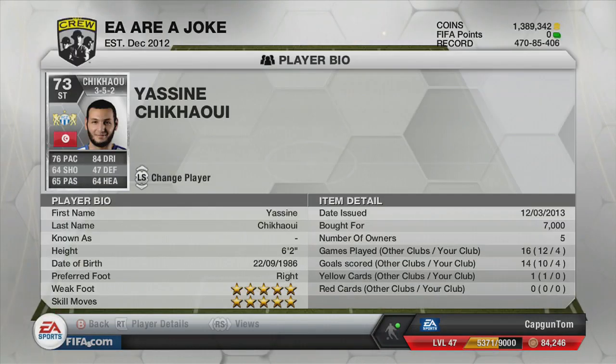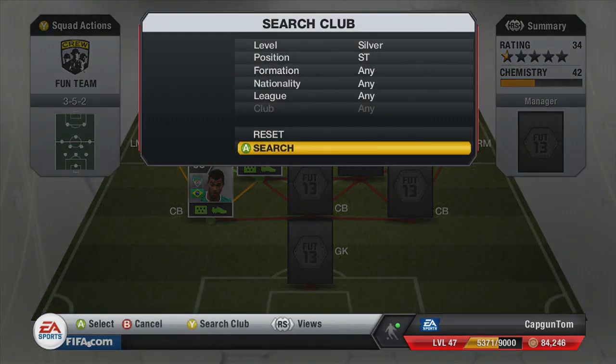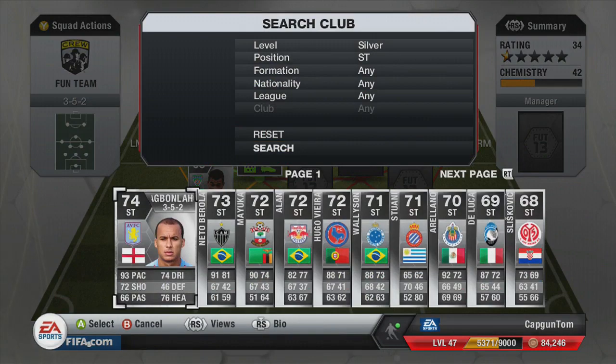Chikauhi is the only silver with 5-star skills and 5-star weak foot. All year I've been thinking I wish there was another El Shari, and I looked at this guy and thought 'nah, he won't be like El Shari from FIFA 12.' But I started using him — oh my god, he is fantastic. I recommend him highly. He is so much fun to play with, and the best thing is he's got a decent teammate you can get full chemistry with.